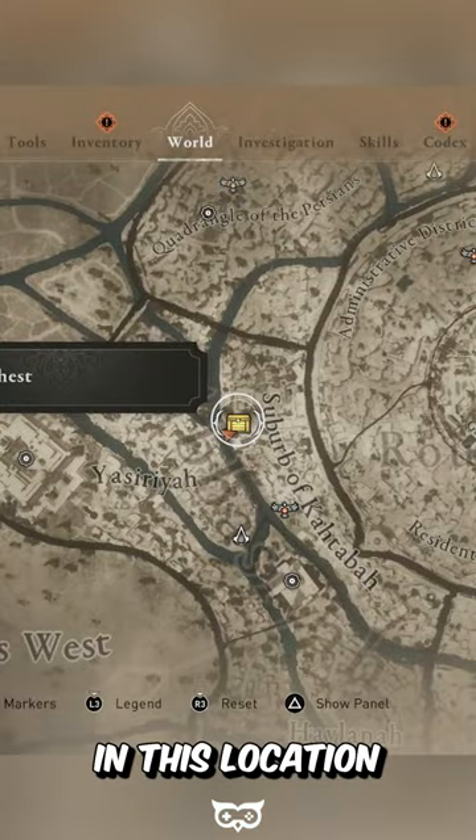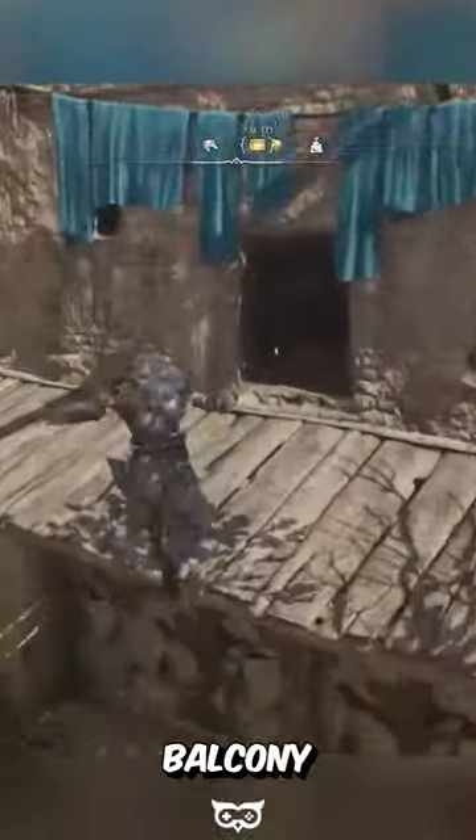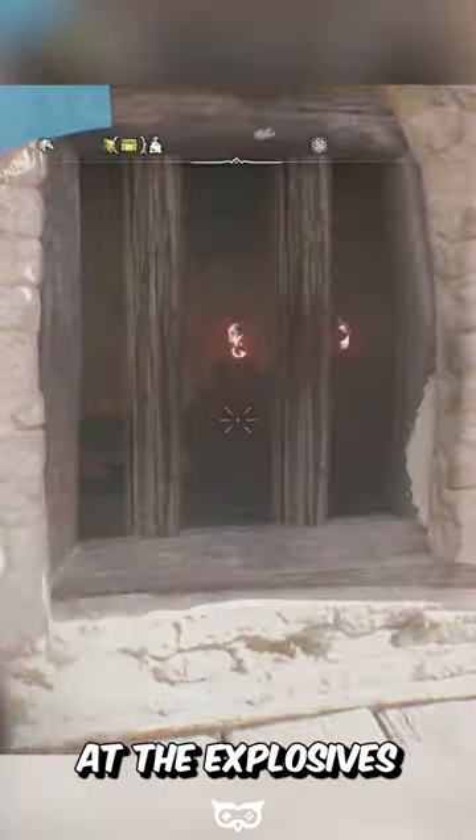The chest can be found in this location on the map. Once you get there, climb this wall and jump to the nearby balcony. Here, use a throwing knife at the explosives.